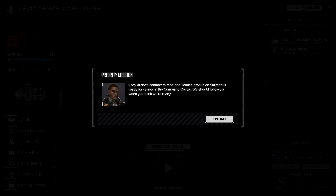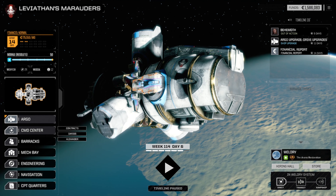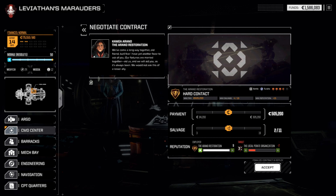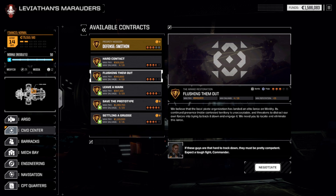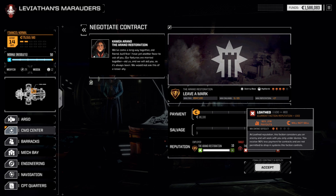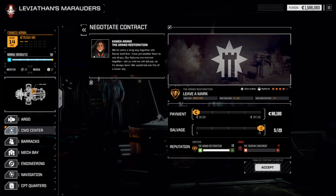Alright, so Lady Arano's contract to repel the Taurian assault on Smithen is ready for review. We'll go ahead and check it — it's a priority mission over in Smithen, good payout. But while we're here let's see what else we have access to. We don't want the pirates — we want to stay on friendly terms with them. But I think we can happily make the Taurians even further unhappy; they're never going to be all right with us. We'll go ahead and fight against them — we can pick up a good mech. It's also our first 4-skull mission and it's a destroy base, so I think that's not a bad idea.